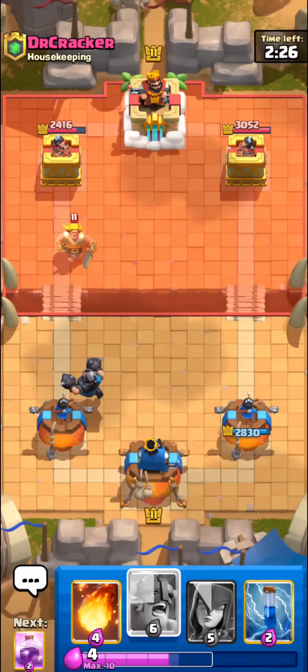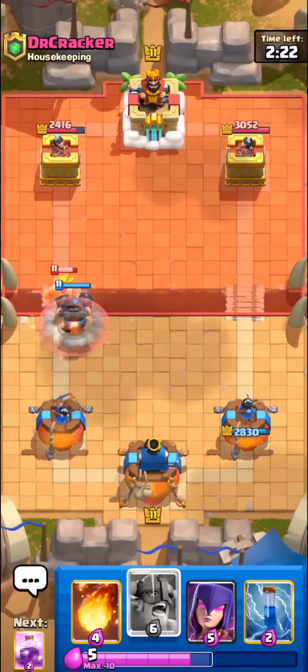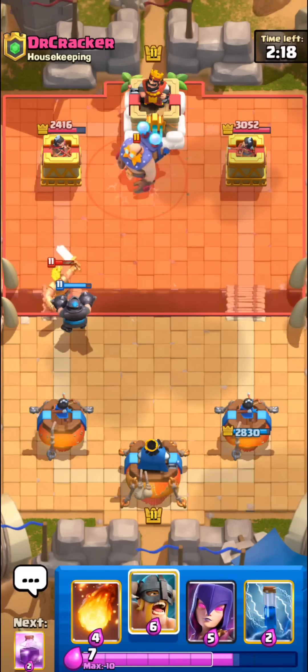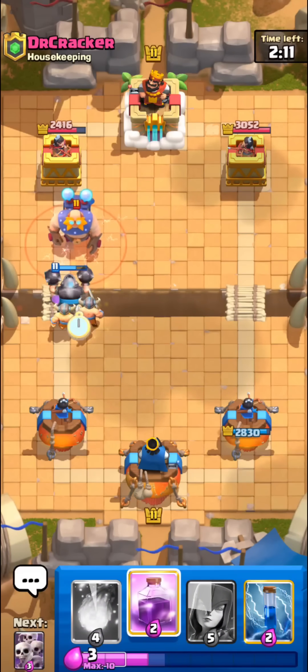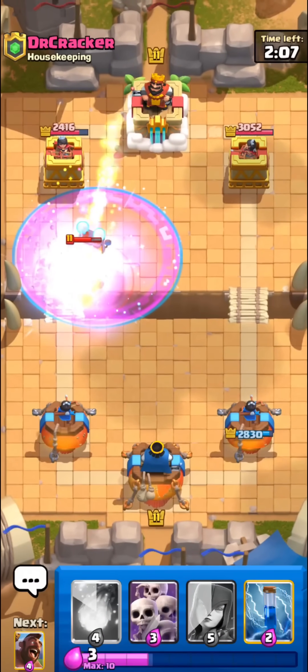Not really sure how we're gonna do against e-giant. It is really nice to have e-barbs in the deck, and there's pretty decent synergy between the cards. It's not the best deck ever, but there are some nice things — you have e-barbs to deal heavy damage to certain tanks, and mega knight to kind of kill swarm stuff.